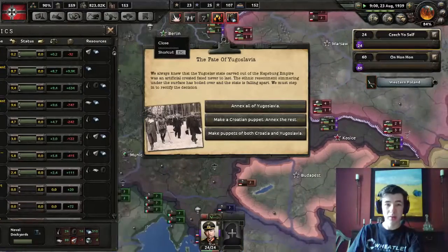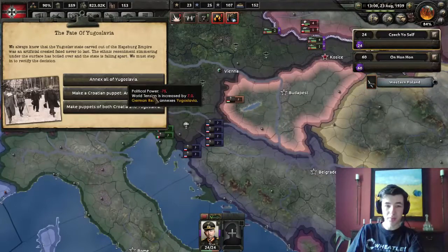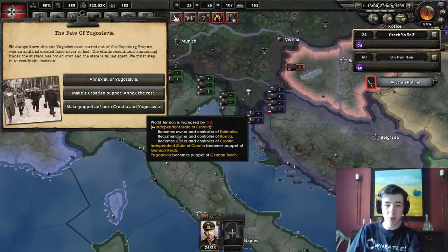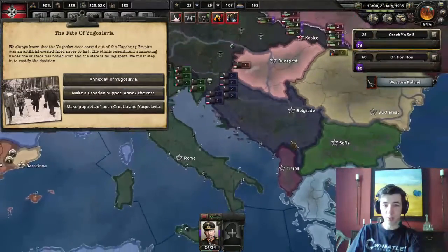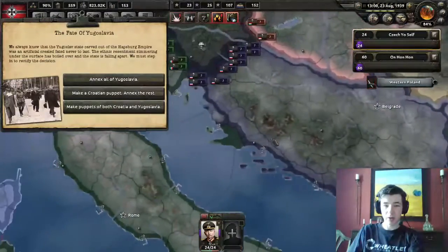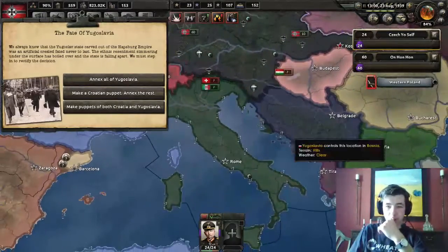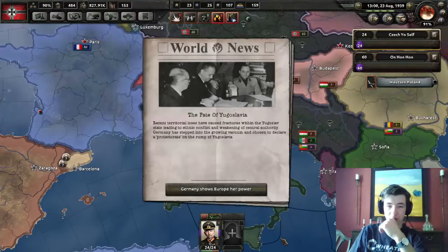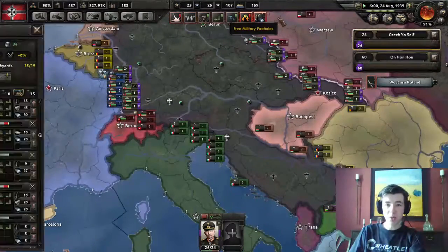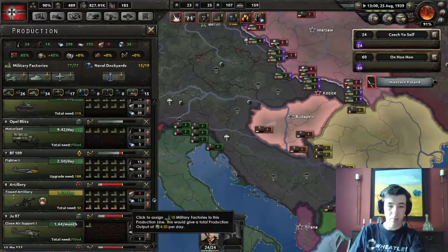Oh - Fate of Yugoslavia! We are going to - what do you think? We could annex all of Yugoslavia, world tension goes up but who cares. We could puppet both of them, which would help us as puppet states, or we could make Croatia a puppet and annex the rest. I think I'm going to annex all of Yugoslavia, because I prefer to have territory over puppets. So we've got a bunch more military factories to increase the amount of artillery we're making.